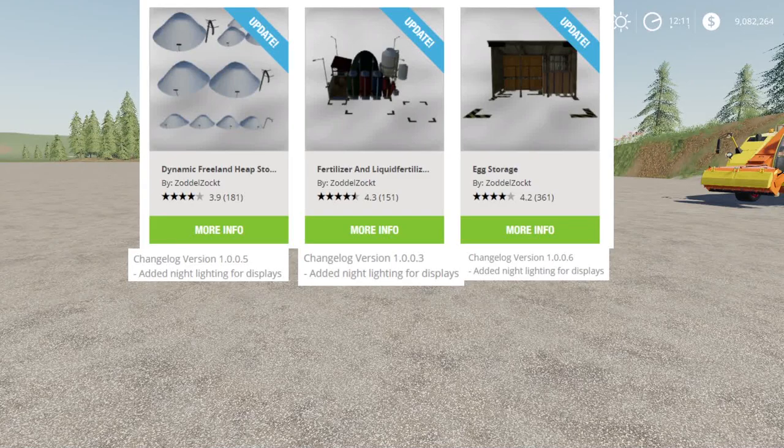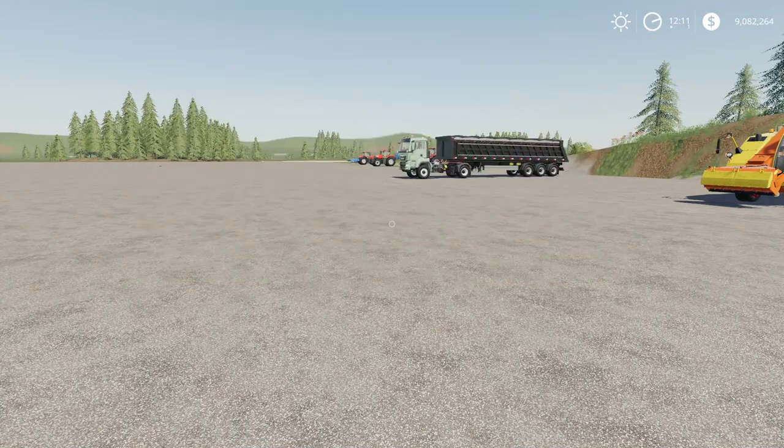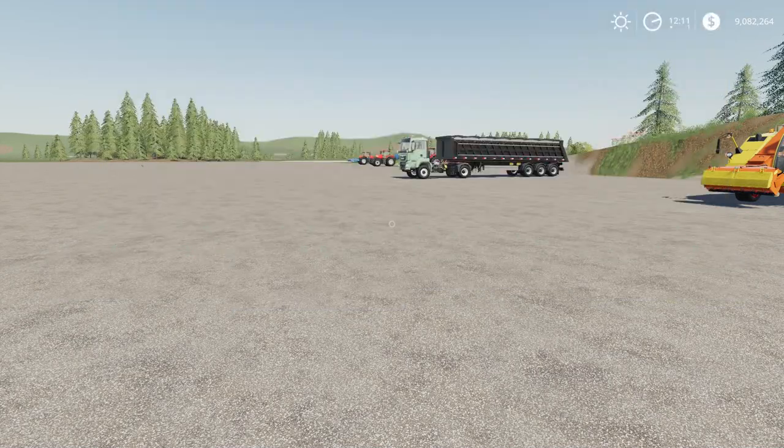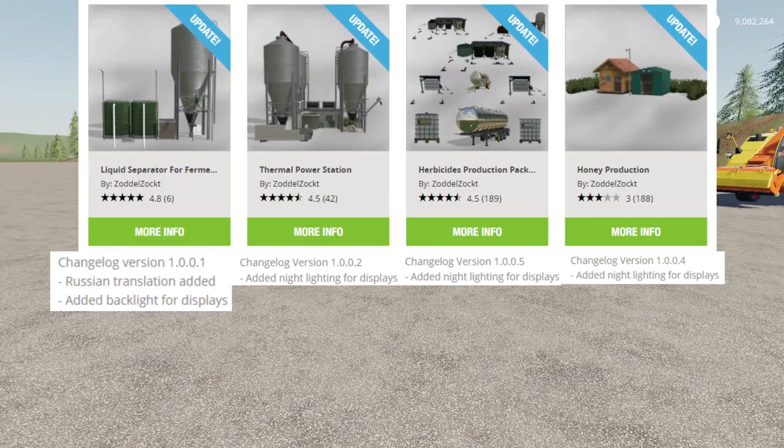Updates to the dynamic freeland heap storage, fertilizer and liquid fertilizer production, and egg storage, all by Zadl Zacht. Then we also had updates to the lime and salt production, the egg res BGA, charcoal burning, and grain drying, all by Zadl Zacht. Then continuing from there, we also had an update to the liquid separator for fermentation, thermal power station, herbicides production pack, and honey production, all by Zadl Zacht.